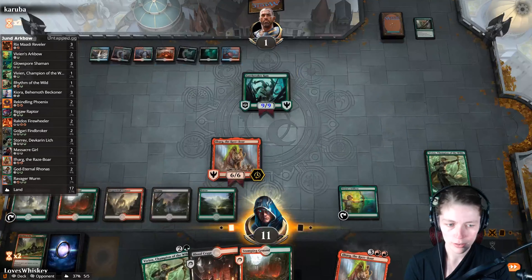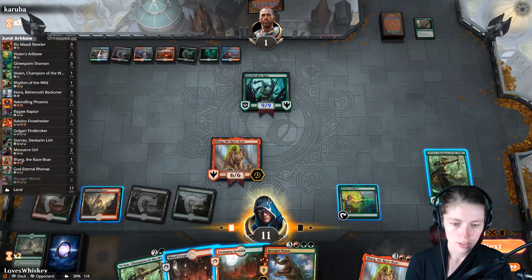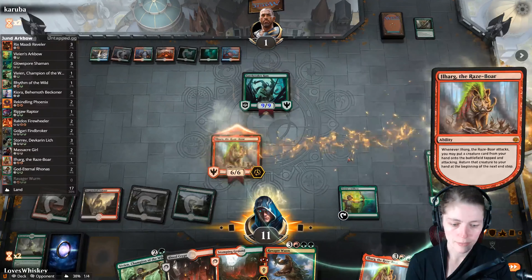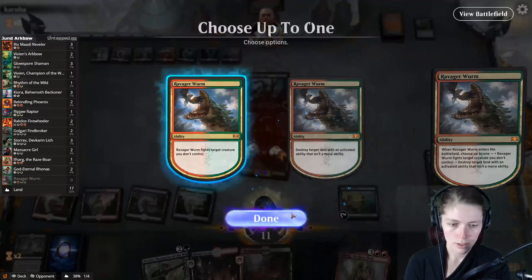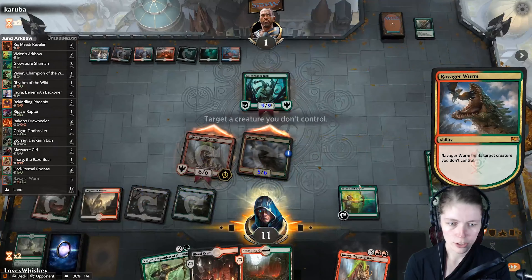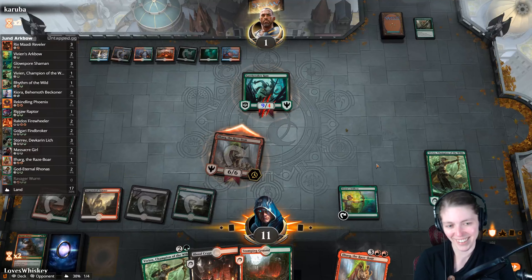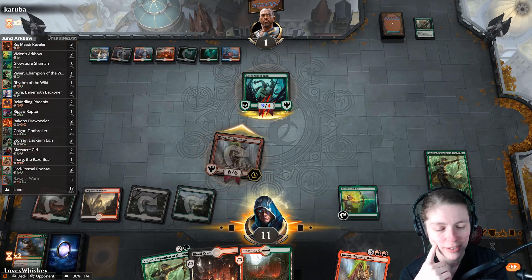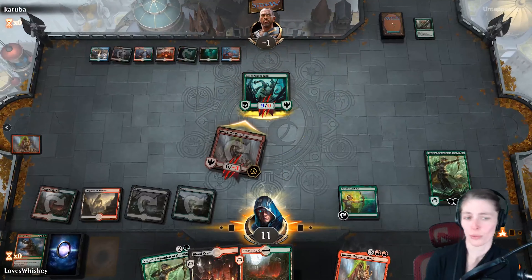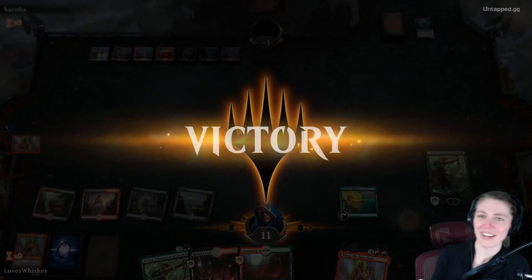We sacrifice it to find a creature. Massacre Girl, Ravager Worm — we're just going to Ravager Worm, attack, one attack, plus one plus one counter, and then fights you. It doesn't matter — we kill it. I should have said no to fighting — I thought Ravager Worm just killed things outright. We won anyway — doesn't matter. All my mistakes don't matter. We'll play one more game — I'm having a really good time with this deck.